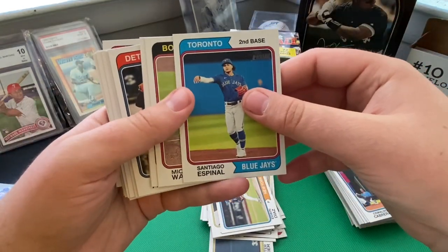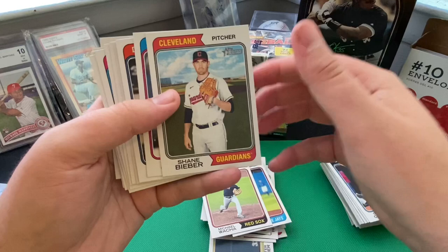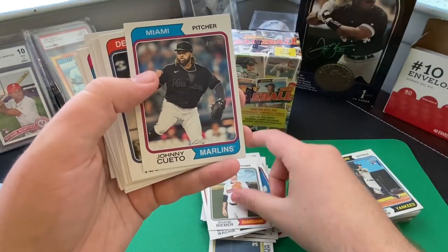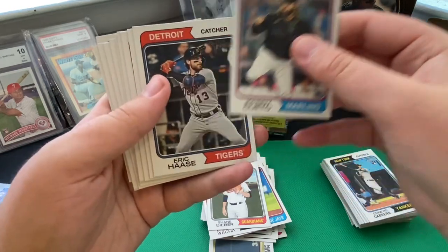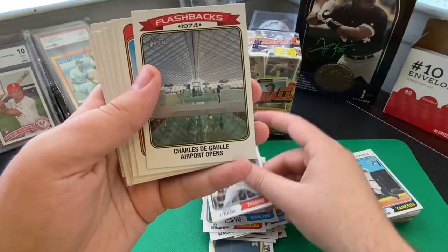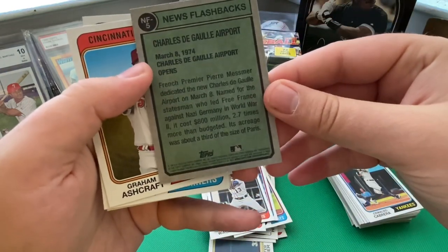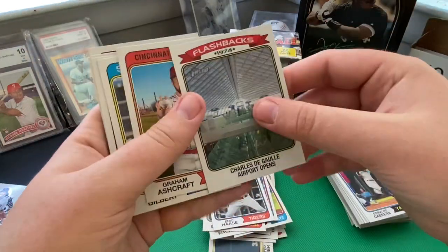Santiago Espinal with the Blue Jays. Michael Wacha with the Boston Red Sox. Shane Bieber with the Cleveland Guardians — rumored to be heading on the move by the trade deadline. Johnny Cueto with the Miami Marlins — he had a really nice year with the White Sox last year. Eric Haase with the Detroit Tigers. Then we got a flashback insert card: '1974 Charles de Gaulle Airport Opens' — a news flashback insert. Kind of interesting.